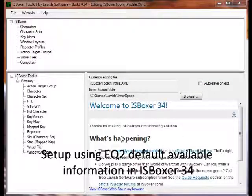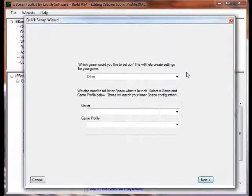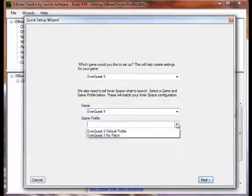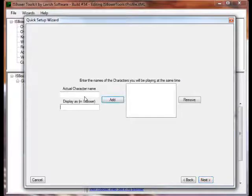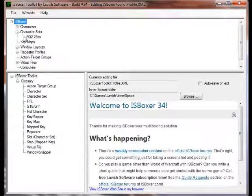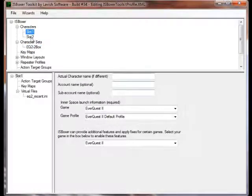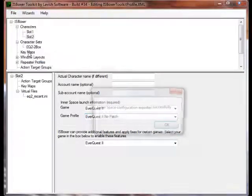These are the basic steps for setting up a two-box in EQ2. Start with the Wizard, select EQ2, and use defaults. Go into the character set — I have a dual core, so I set one instance on each core. For the primary character slot, do a patch. For the second slot, change it to no-patch, then save it and export it to ISBoxer.